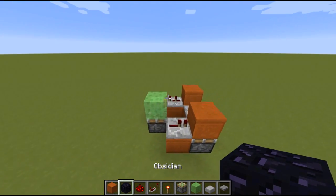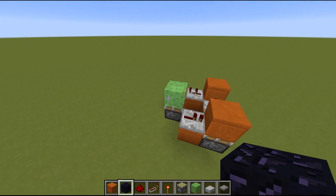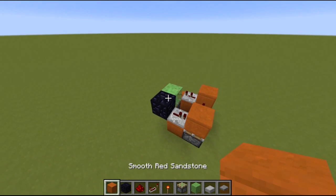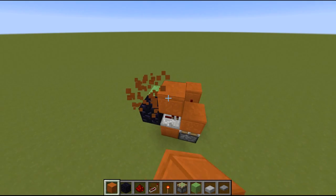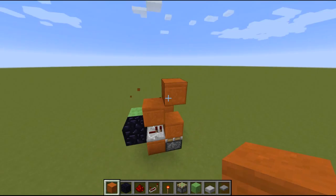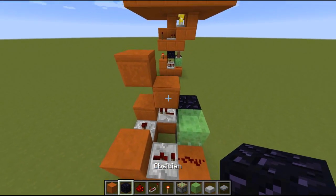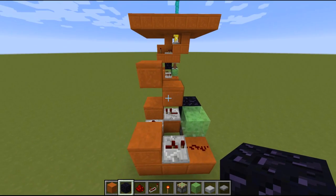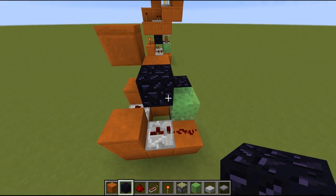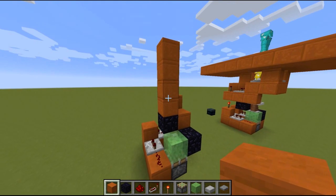Next up we go on the other side here. Take a block that can be moved by pistons or slime blocks, and place it on the side of the slime block here. Then diagonal of that block we want to place a normal block here on top of the repeater. And diagonal of that we place a normal block again. Now we move to the other side again, and on this side of the block which is on top of the repeater, we place again an obsidian block or a furnace - something that can be moved by slime blocks. Then we place 4 normal blocks on top of this block.